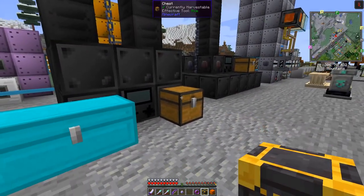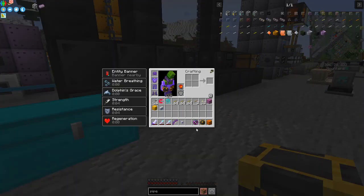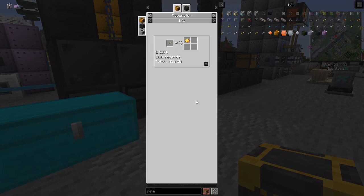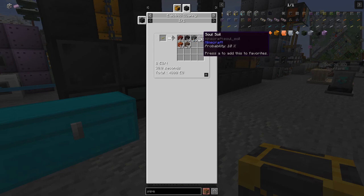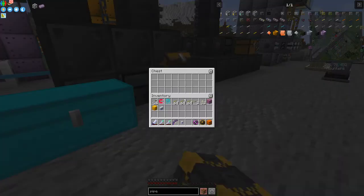One of the requirements you need for conjuring is soul sand and soul soil, and you can get those from gold item pipes in the quarry. If you look at the uses of the gold item pipes in the quarry, you get a magma block, soul sand, blackstone, basalt, and soul soil.